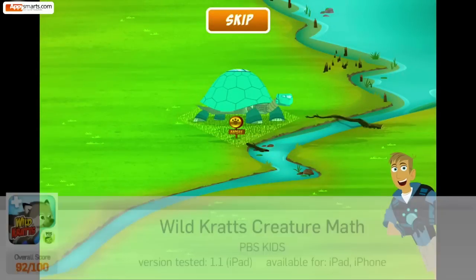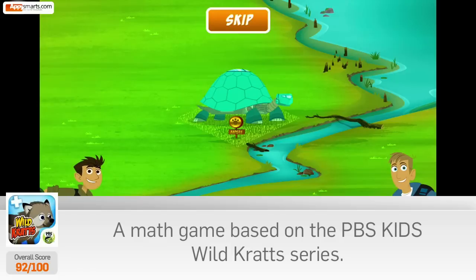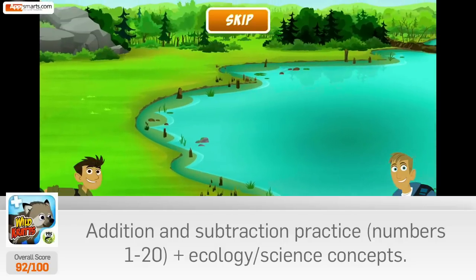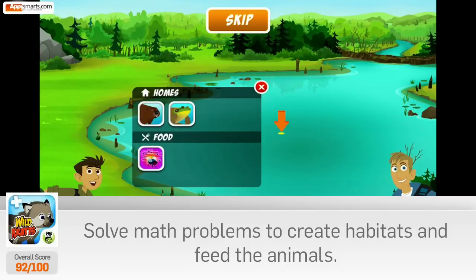Ready to build a habitat for some Creature Pals? Here's how it works. Let's start by attracting a beaver. Move over to the lake by touching anywhere and dragging the map around. When you see the lake, touch wherever you'd like to build a beaver.